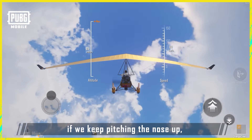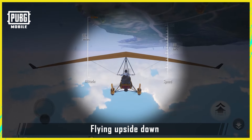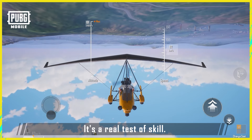Lastly, if we keep pitching the nose up, the glider will end up upside down. Flying upside down will cause the glider to enter an automatic descent, making it much harder to control. It's a real test of skill.